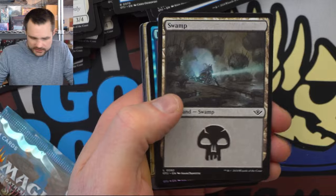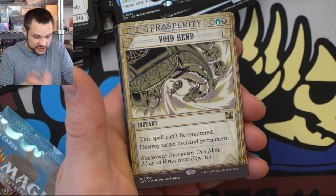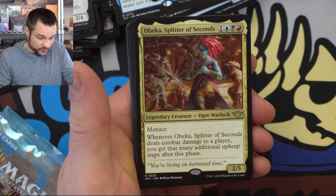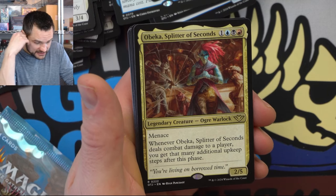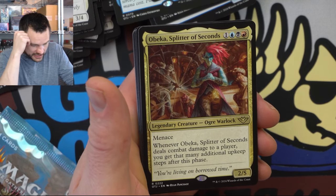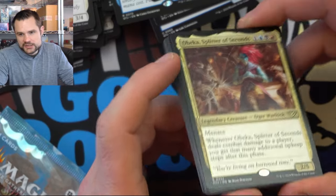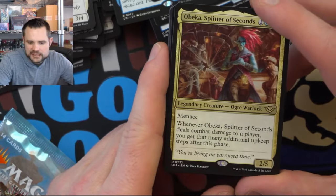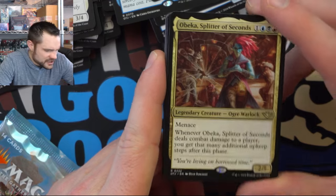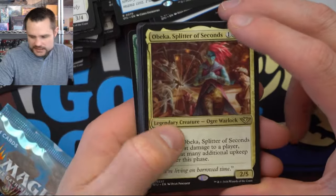Second to last pack. We've got a Treasure Token and a Void Rend — countering or destroying a permanent in Esper colors. We have Obeca, Splitter of Seconds: whenever Splitter of Seconds deals combat damage to a player, you may get that many additional upkeep steps after this phase. So you want to pump this up and get a lot of upkeep phases if you have things that work with upkeeps. So far I didn't see a lot of cards that do that, so this would be a fun card outside of league but it would take a lot of building to make it work. And then we have Lazav, Familiar Stranger: whenever you commit a crime, put a plus-one counter on it, then you may exile a card from a graveyard — if it's a creature card, you may have Lazav become a copy of it. Kind of neat, but you need to mill your opponent and find some big creatures to make it work.